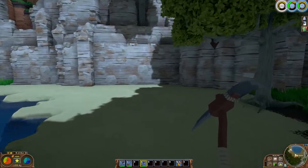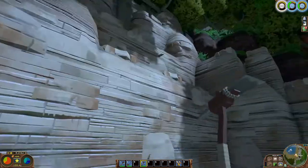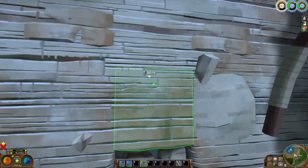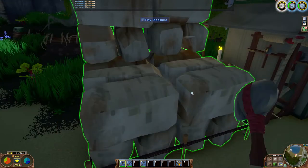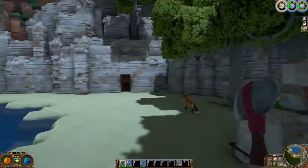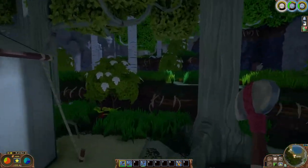We could just dig a cave house right here. You can see I'm already running out of space in my stockpile — I don't have a lot of space — so I need to build a workbench and more stockpiles first.